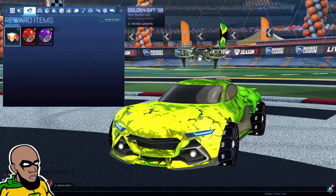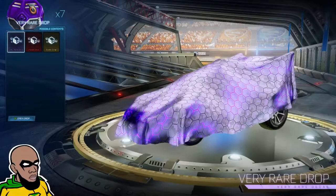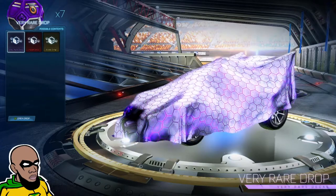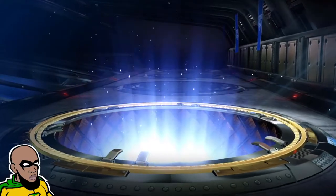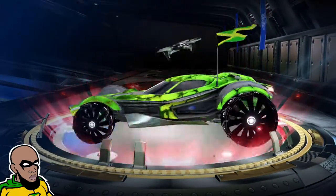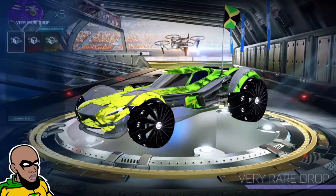Let's open the golden gifts — actually I'll save that for last. Let's try the very rare drops; we got seven of those. Alright, I already got that body — I'll trade that up. Let's see what else we got.